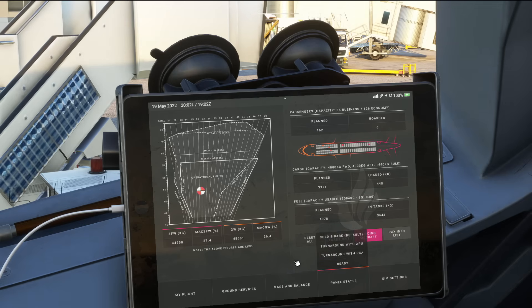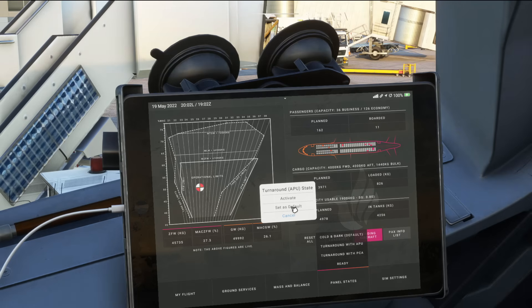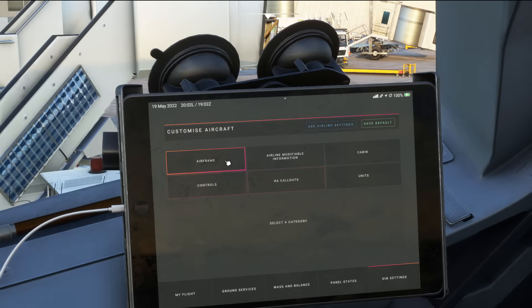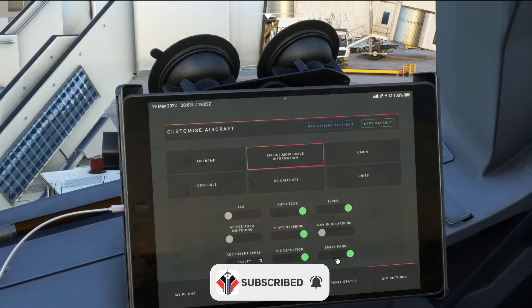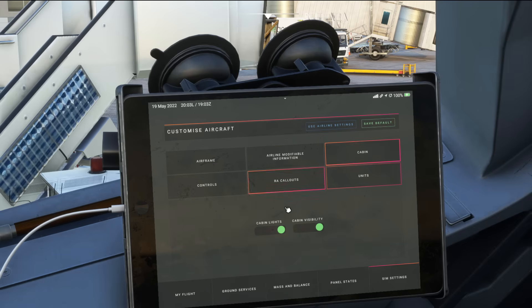The next tab takes you through panel states. Cold and Dark is what I've just set to default. If you want to choose a different default setting you can select one and it'll ask whether you want to activate it or set it as default. In Sim Settings you can customize the aircraft based upon the livery — use the airline settings to set profiles for Air 2000 and configure everything to your own preferences, including airline modifiable information, nav and go-around, brake fans on or off, cabin lights and visibility, and your units — you can flick between meters and feet, millimeters of mercury and hectopascals, and kilos and pounds.